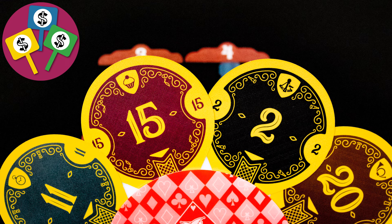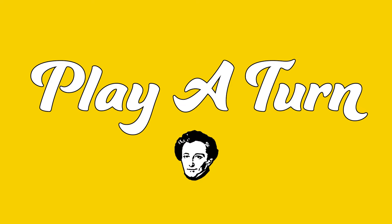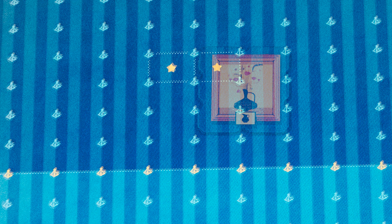Every round there will be: an auction drafting — that auction determines the draft order for these tiles; tile placement, which you then place on your board to score points. You'll have a player board and will be given a random starting tile, which must be placed covering one of the two stars on your board.